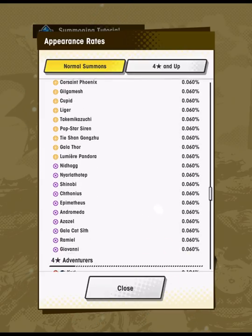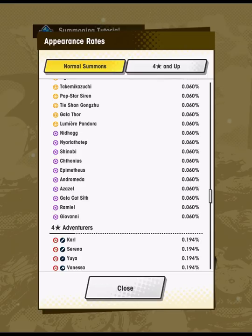Another dragon I want to call out is Shinobi — I think it's a little bit better maybe than Gala Cat Sith. Shadow is a weird element where lots of dragons have their niche: Azazel, Ramiel, Cat Sith, Andromeda. The reason I want to call out Shinobi is that if you even get one, you can unbind and merge it for free by playing the story. It's a very solid dragon used in endgame and early game, and shadow is a really good element.